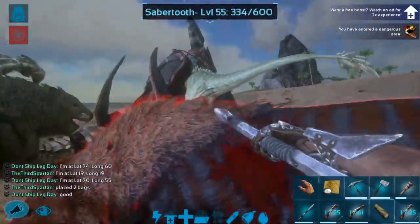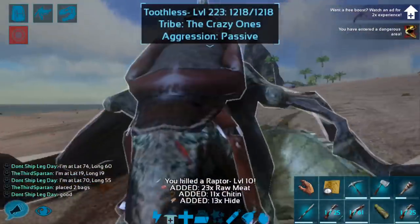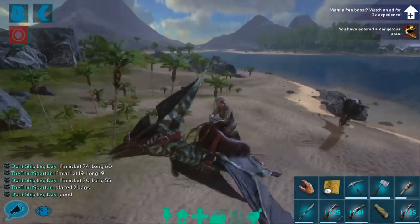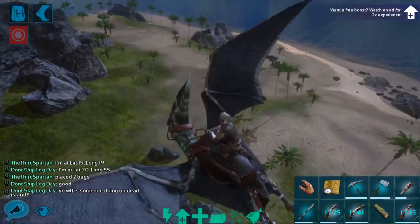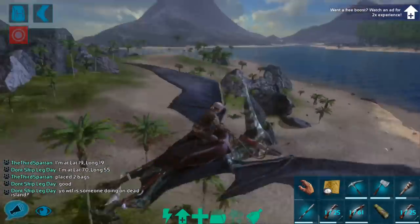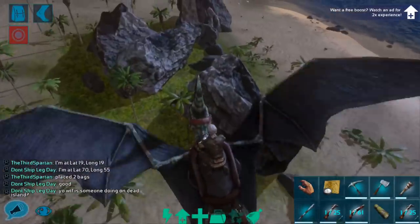That's a really high level Rex. Let's move — we're okay, he didn't hit us. Rethinking my strategy here, because that Carno is just gone. I don't know where it went. Took my eyes off of it for a second. I really wanted to tame it. Where'd it go? I need that Carno.